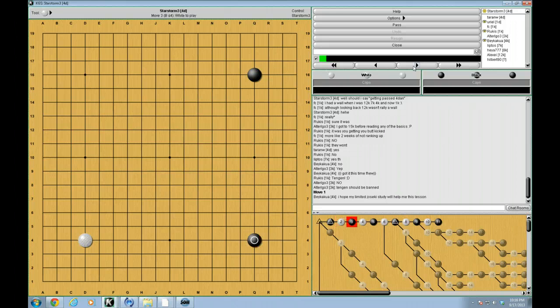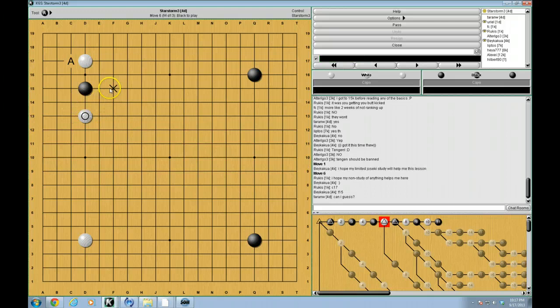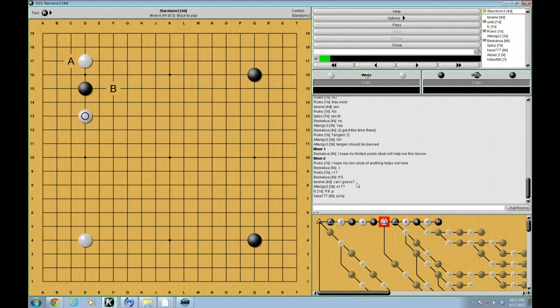So this is just a pretty basic opening, and although this is not the most common pincer these days, I'm sure many of you have seen it before. So what's the most common response here as black? Any ideas — most common response for black? We have C17, F15. Taran, wait for some of the kyu players to take a guess first, but then after that you're more than welcome. F16. All interesting choices.